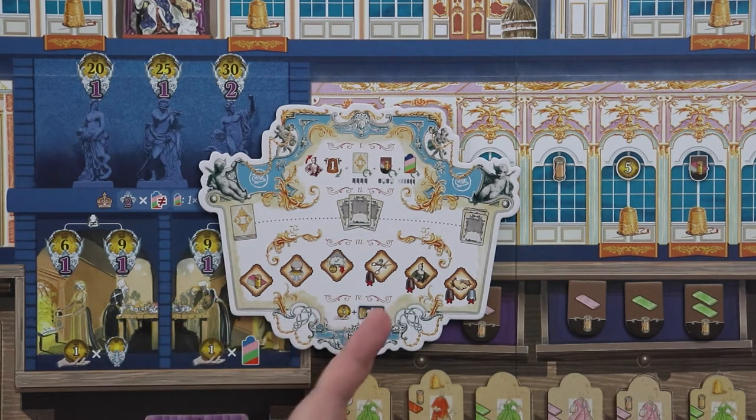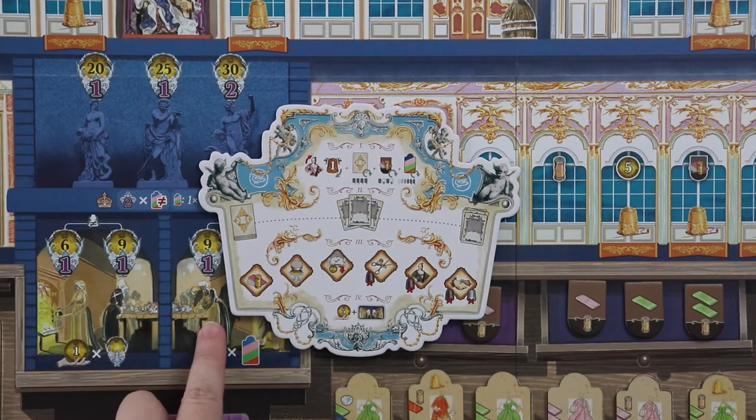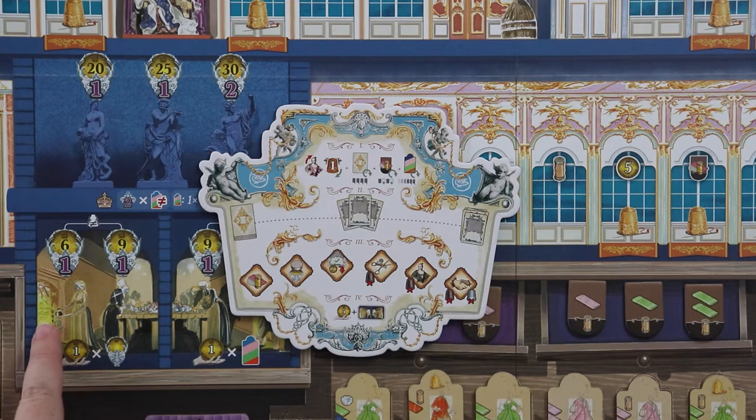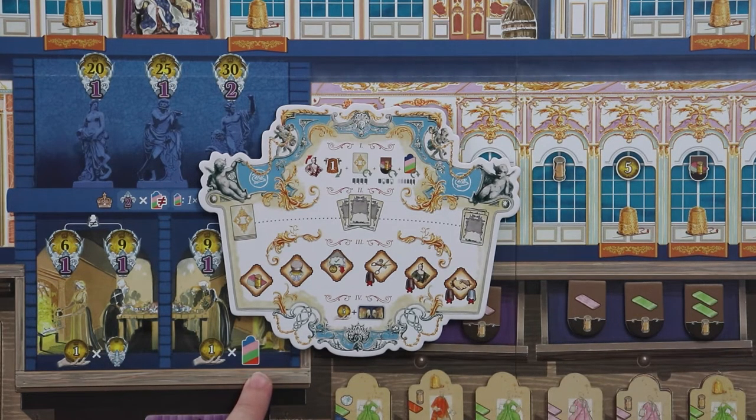There are a couple of ways to get more income. One is to sell dresses you make, though you don't want to sell every dress since you need them in the halls for prestige. The other is to fund kitchen decorations — one half of the kitchen rewards you for having lots of monuments at income time, giving you one extra money per decoration, and the other gives you one extra money per garment you have out.